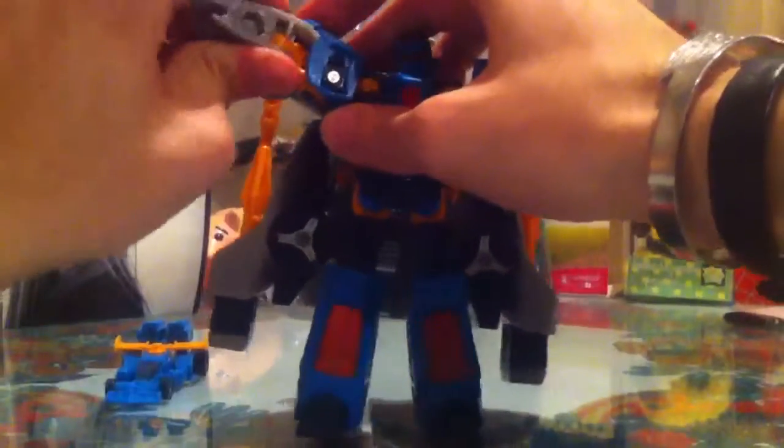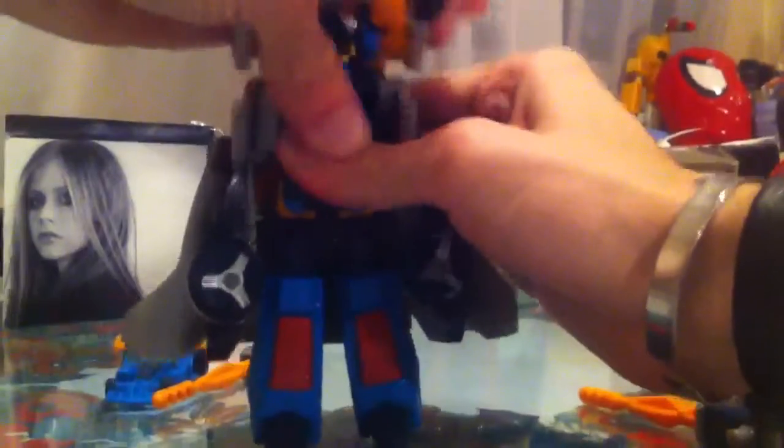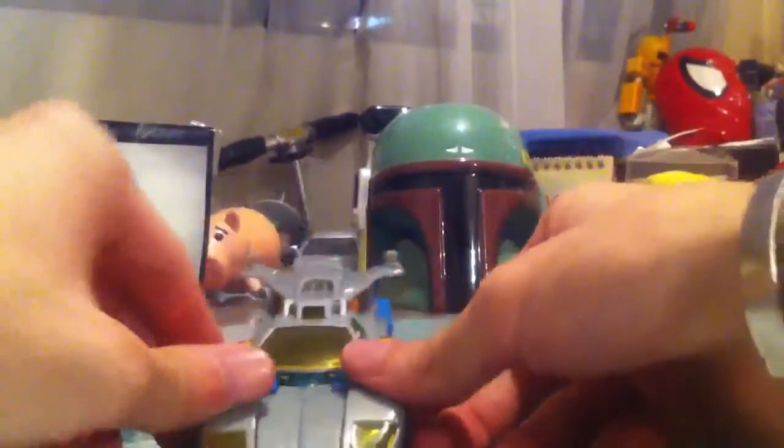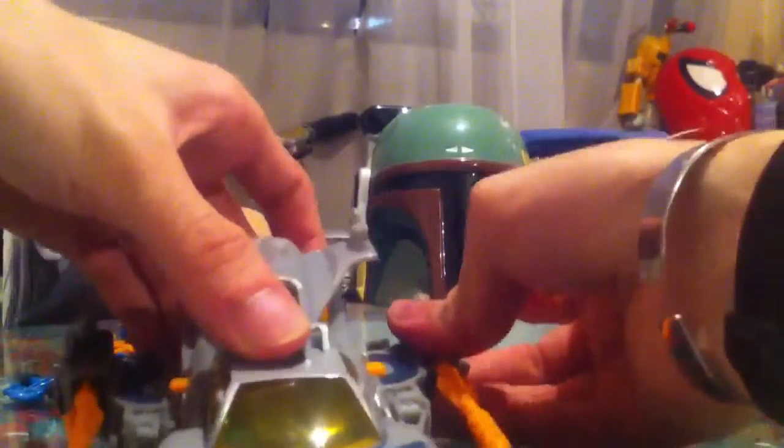I'm going to transform him back into vehicle mode to leave my final thoughts. I just learned a few hours ago that Hasbro released a variant of this called the Shattered Glass Blur, which was red and black — mainly the body of the car was red with certain black flashes. I googled it and it looks really, really awesome. So if you can find either one — this one or the Shattered Glass variant — it's a must. Here we have the wings from the aerial mode.